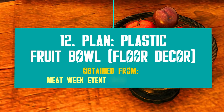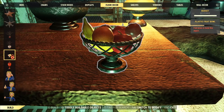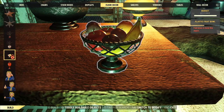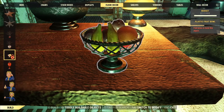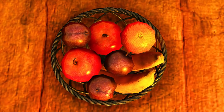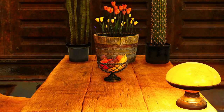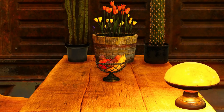Something else you can get from Meat Week this year is this lovely floor decor — a plastic fruit bowl. At long last we get some decent decor for kitchens. The bowl looks like it's made of black metal, and inside you can find several different plastic fruits such as apples, bananas, plums, and even an orange. They look pretty real to me, so feel free to use it as you please.